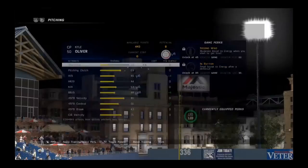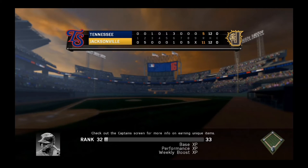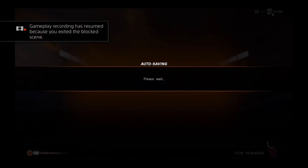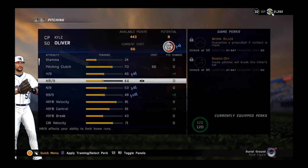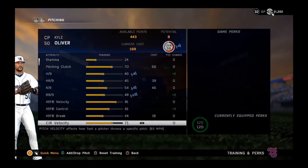443 training points — we haven't trained in a while, we'll train in the next episode. The RTTS game has ended, so why not go into the training menu and look at Kyle Oliver's stats? We haven't done that in a while. It's year number two so things have obviously changed a bit. 24 stamina — we're gonna get pitching clutch up to a 70.